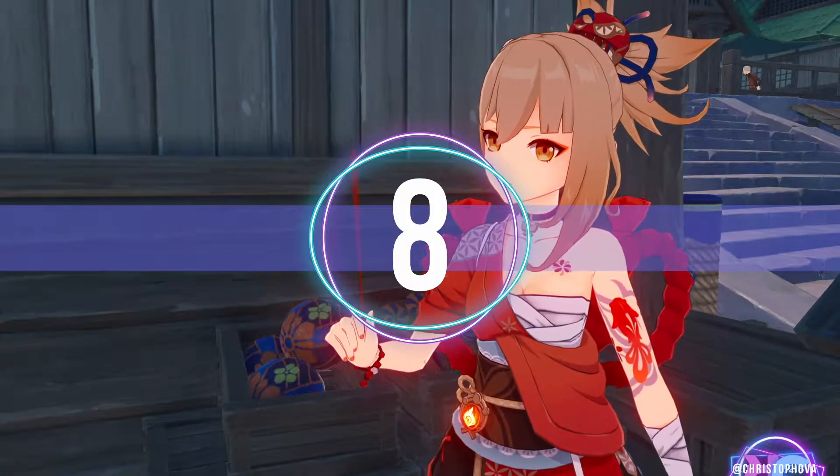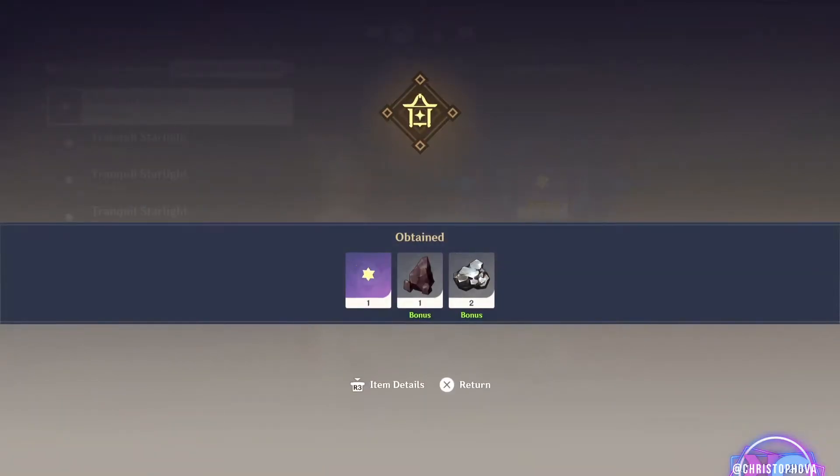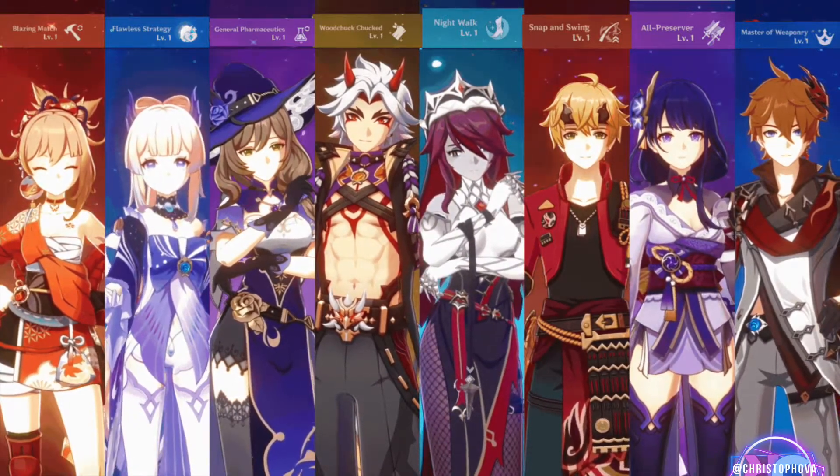Reason number 8: Blazing Match. Yoimiya has a unique passive talent that refunds a portion of the materials used when crafting certain items for the Serenitea Pot. Currently she's the only character in the roster with a talent like this and actually one of only a few characters with a completely unique talent.